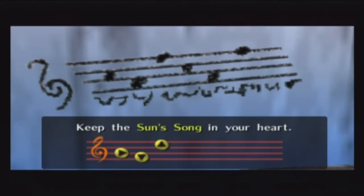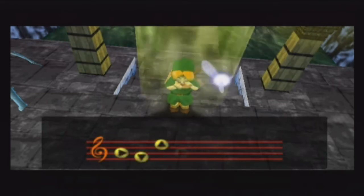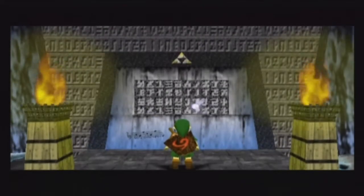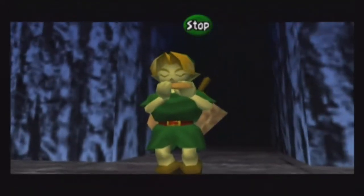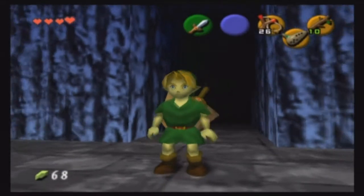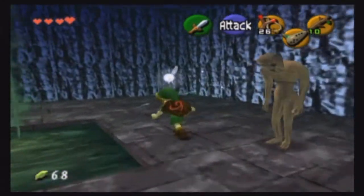The Sun Song! And basically what the Sun Song does — certain things you can only do at day and certain things you can only do at night. Like that Dampy graveyard minigame we just did, you can only do that at night time. There's a Cucco minigame where you get an empty bottle — you can only do that in the daytime. So there's certain things like that. And there are chests that appear when you play the Sun Song, and actually it also freezes the Re-Deads. It freezes them so you don't have to worry about them.